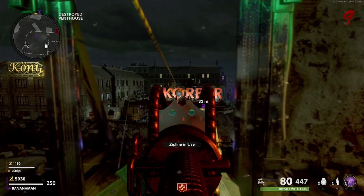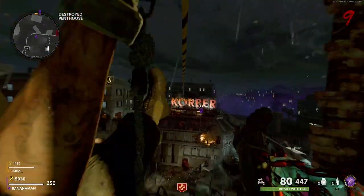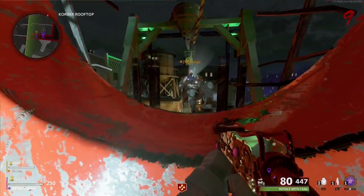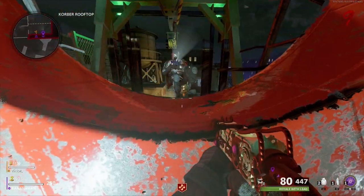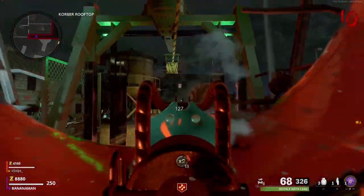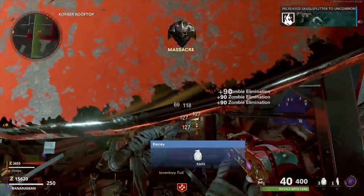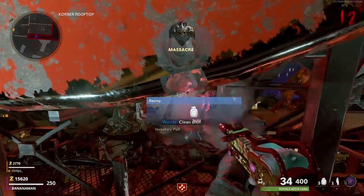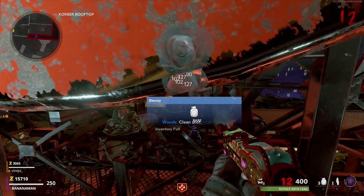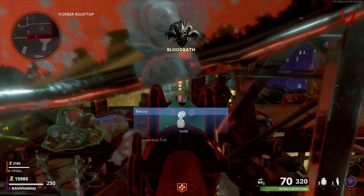You, the player going into the glitch, must use the zipline from the other side. When you are ziplining across, the paused player will block you from reaching the other side and you will fall into this area. When standing, zombies can hit you, but if you are crouched zombies won't be able to hit you. In this spot, the explodables can hit you and the launchers may do some damage. If a zombie drop lands in front of you, you can pick it up to get max ammos, insta kills, etc.